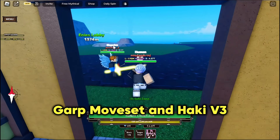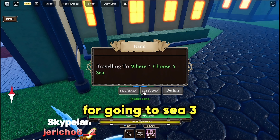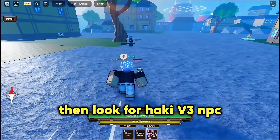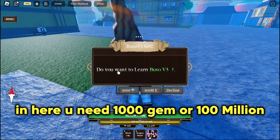How to get Garp moveset and Haki V3. First, talk to Nami before going to C3. Then look for Haki V3 in the PC. You need 1000 gems or 100 million to get it.